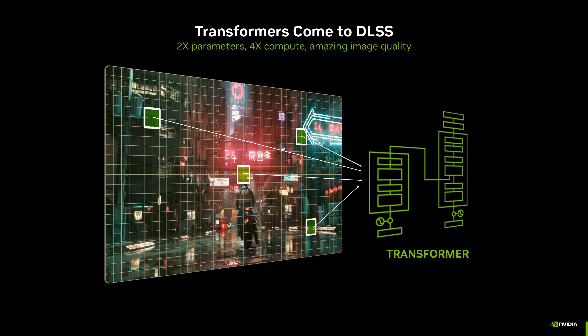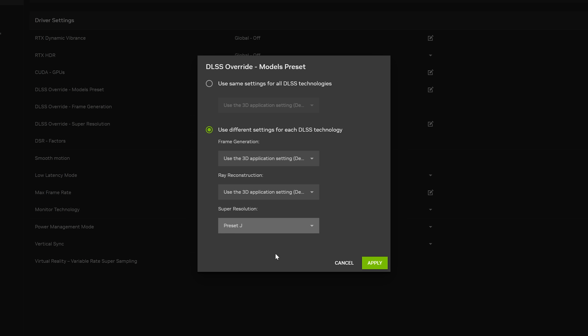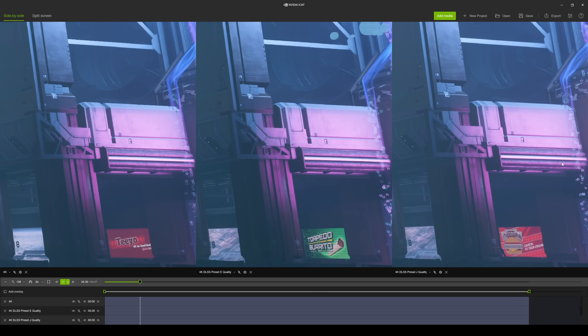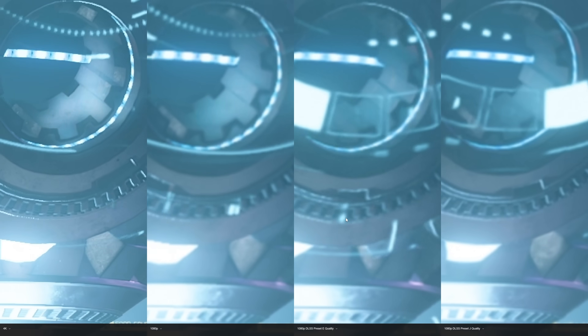There's a new update to Nvidia's upscaling technology DLSS, and the exciting thing is that you can use the Nvidia app to update it in a load of games — Star Citizen is one of those. There are lots of things to look at: does this new J preset overall improve image quality, and does it do a decent job upscaling from 720p to 1080p for older Nvidia cards?